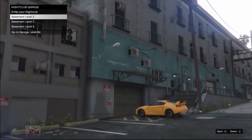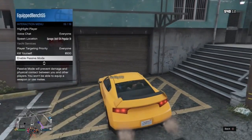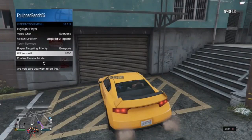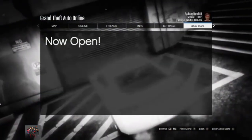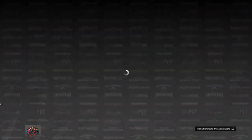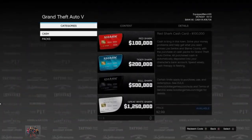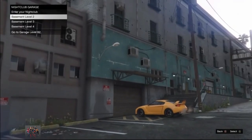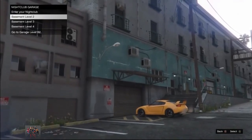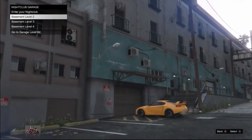Hover over basement level 2, and your friend needs to open his interaction menu and select 'Kill Yourself,' then quickly press the pause button and go to the Xbox Store. It is very important your friend needs to wait on the Xbox Store on the shark cards the entire time.